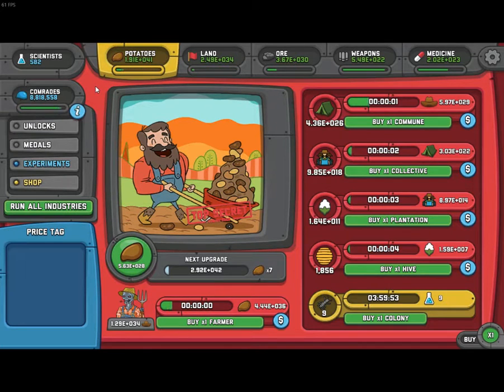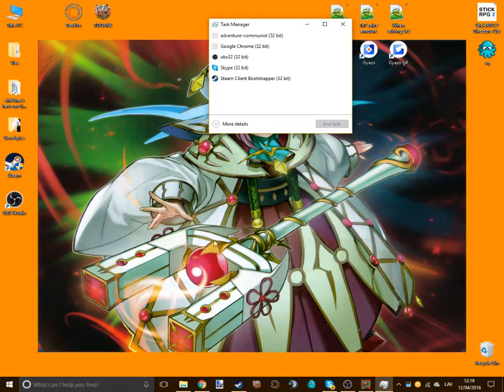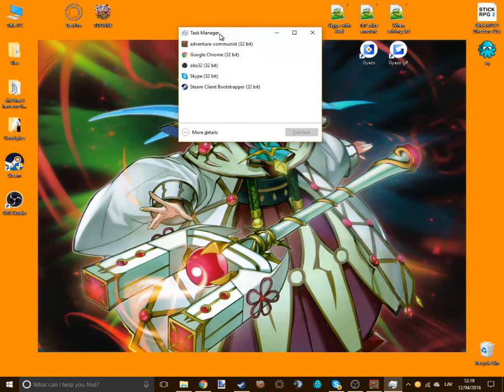Now hit the Windows key to get to your desktop. Right-click on the bottom-left of your screen and click on Task Manager. If you don't have that option when you right-click, you can hit Windows key plus R. It will pop up the Run window, and you'll type in 'taskmgr' and press Enter. Then it will launch the Task Manager.